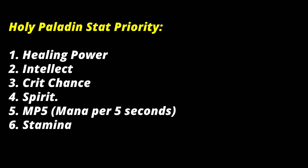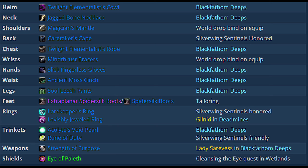Holy paladin stat priority: number one is healing power, number two is intellect, number three is crit chance, number four is spirit, number five is MP5 (mana per five seconds), and number six is stamina. Best-in-slot gear is shown here.